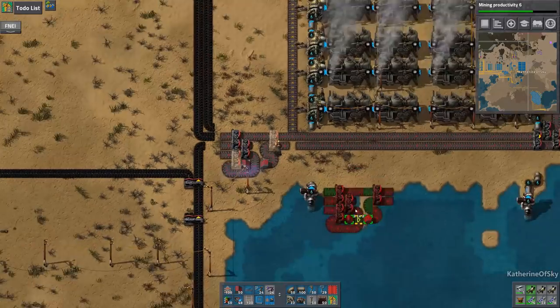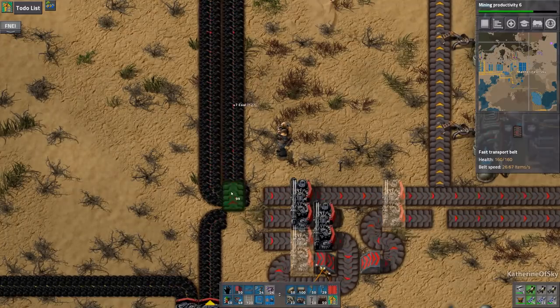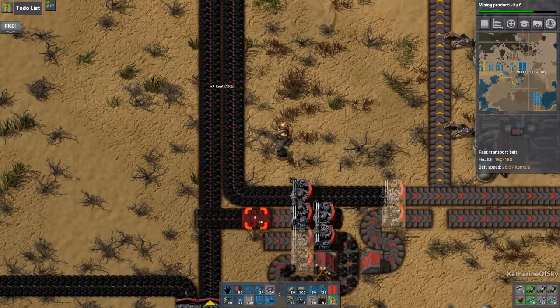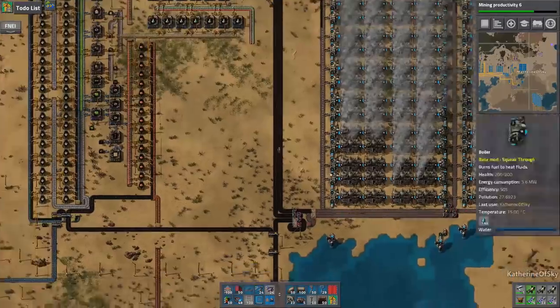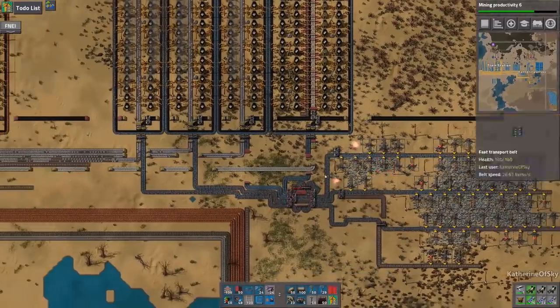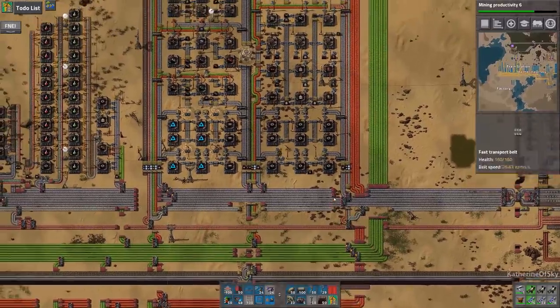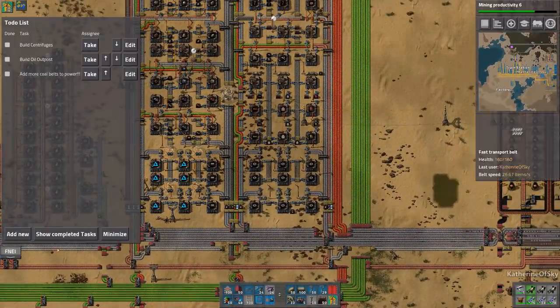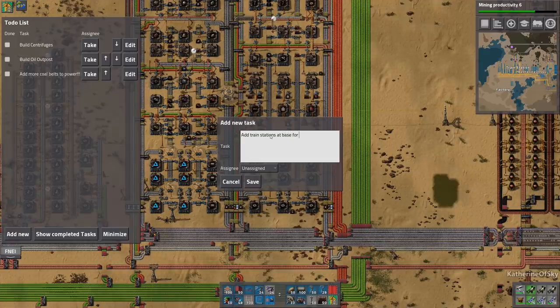Oh and I can't drop it anywhere. We're really out of splitters — oh my god, that's embarrassing, caught without red splitters. This is really drying up too. Going to have to build a train station to get iron in. Let's add that to the to-do list: add train stations at base for copper and iron plates. Save.